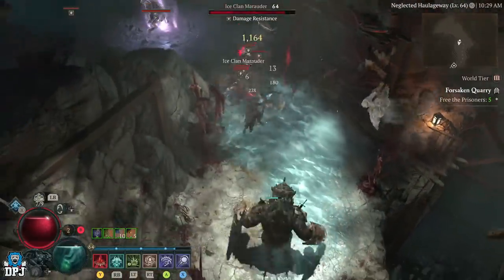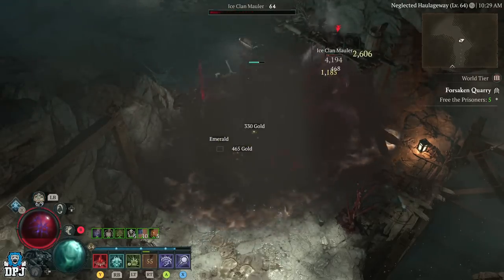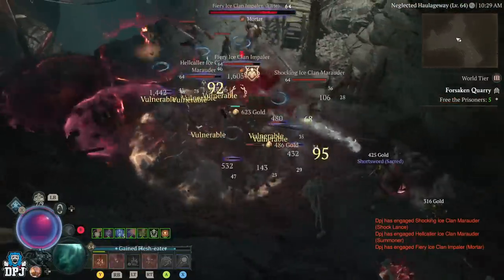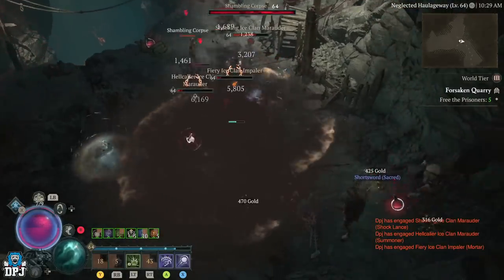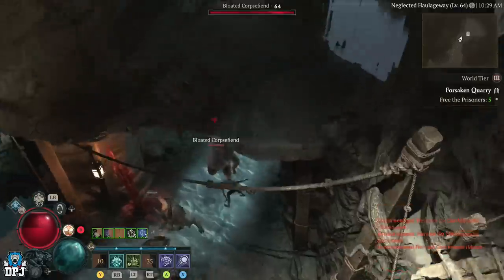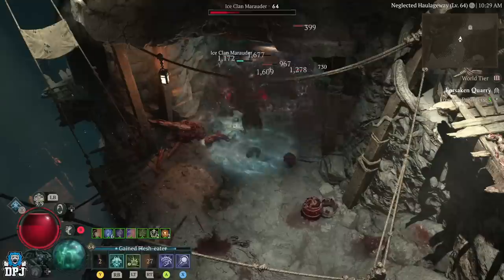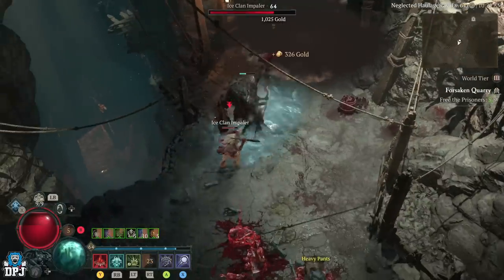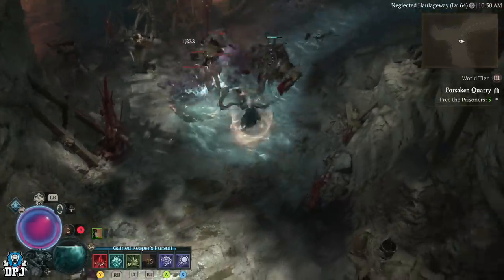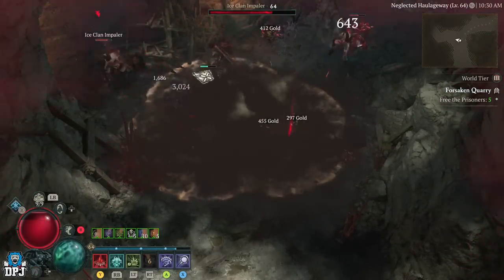We're running past any prisoners, not worrying about any of them. These all have damage resistance — that's why they're taking a little bit longer to die, but it doesn't really matter. Look at the amount of ads — they're just non-stop, which is great because that's what we want. Every time I've run this it's been absolutely nutty. That's a dungeon progression door — we're going to ignore that and clear out any remaining big groups.